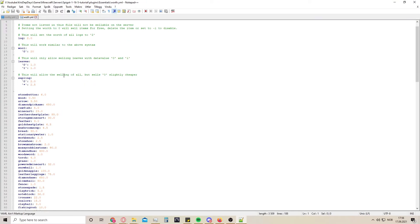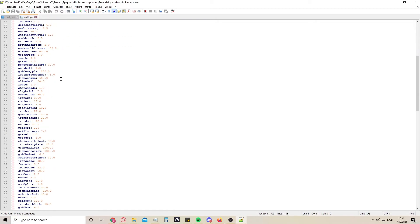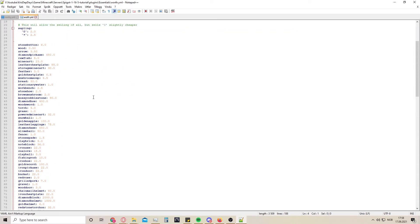This is the worth file - I like to change this but not right now. This is whatever everything is worth, like bread is 30 and wood is 0.50. This is just a pricing file if you want to use it to price everything - everything is explained in the green lines. You can also use the in-game command with set worth; I would prefer to do it in game so you can see it. I like to clean out all of this so I can set my own worth, but I don't have a real economy in game yet.